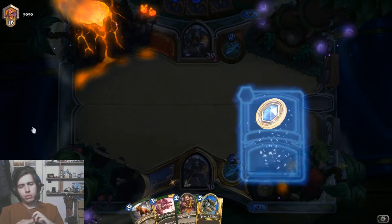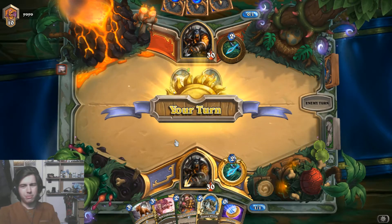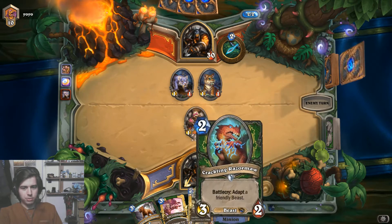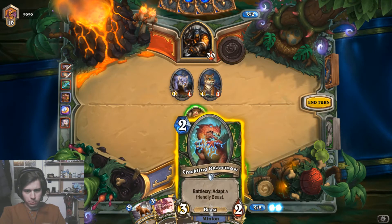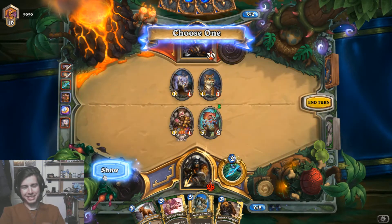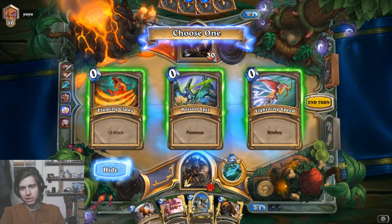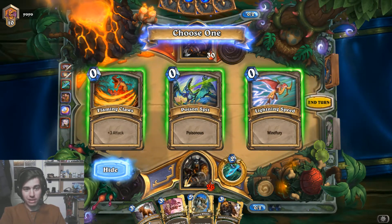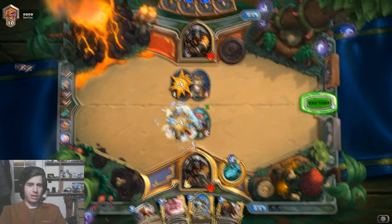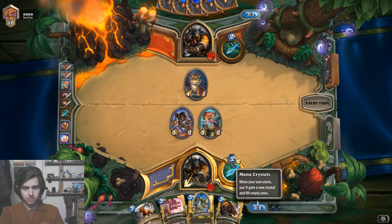If I knew I'd get Thunder Rhino back and a Kill Command, I might consider throwing away the unleash. Definitely coining the grandmother just because we have the follow-up. I think we want to adapt this one to survive the one-trade here. Oh my god, these three adapt options are completely useless — three attack is useless, Poisonous is completely useless, and Windfury could give me some value by going face once. Not good, not good at all. Unlucky!